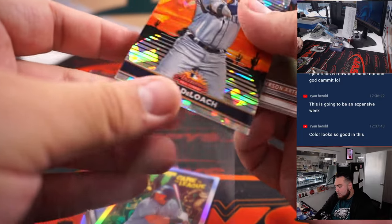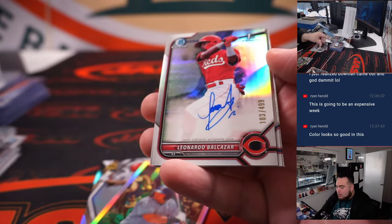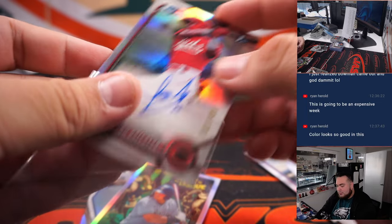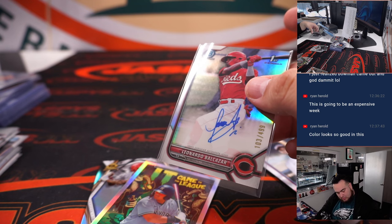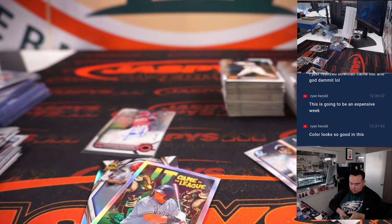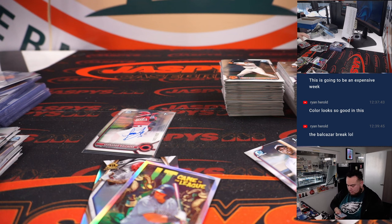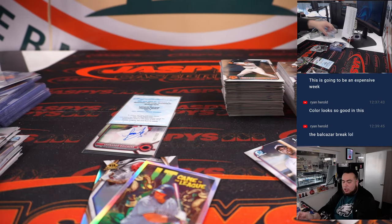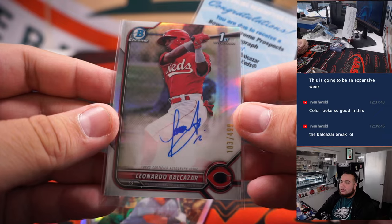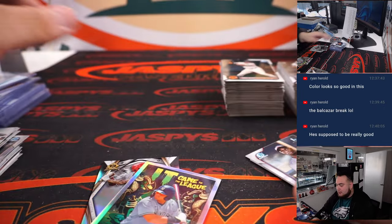We got Zack Deloche, which is an Arizona Fall League numbered card for the Mariners. Wait - Balcazar couldn't sign his prospect autographs but he signed this one? He probably only signed his numbered cards - like, 'I don't got time to sign a thousand of these, but I'll sign the numbered cards.' That makes sense.